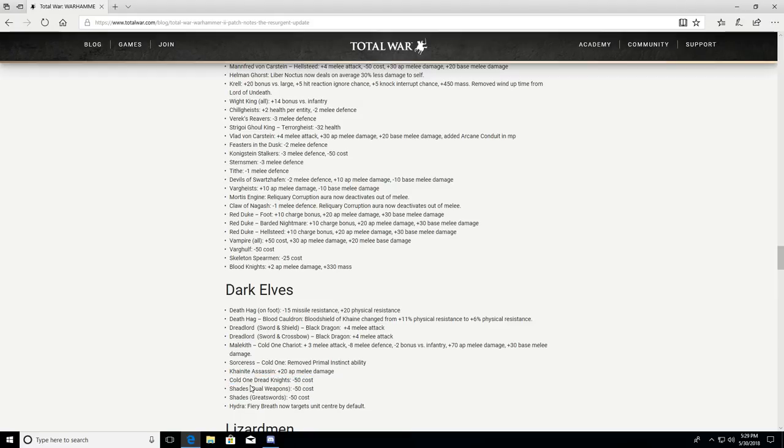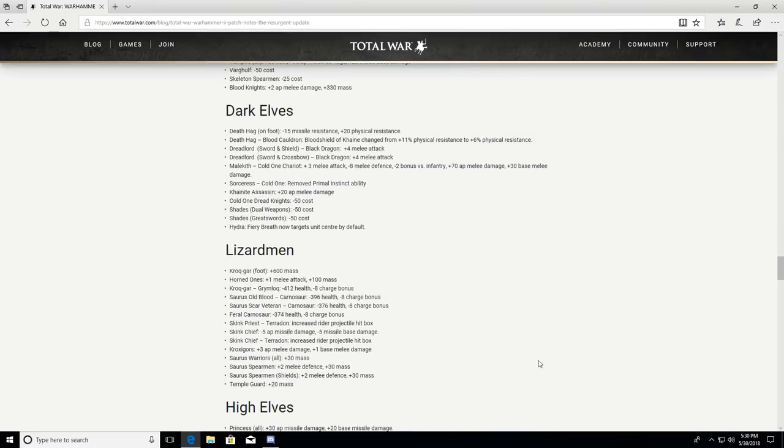The Hydra's fiery breath now targets unit center by default — that's great, it's so annoying when area attacks target the edge of a unit. For Lizardmen: Kroq-Gar on foot plus 600 mass — he's going to be able to push around. Horned Ones: plus 1 melee attack, plus 100 mass — making them a little better for their cost. Kroq-Gar on Grimlock: minus 412 health, minus 8 charge bonus — that's a pretty substantial reduction. Saurus Oldblood on a Carnosaur: minus 396 health, minus 8 charge bonus.